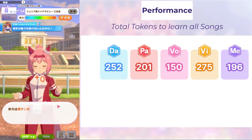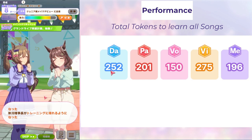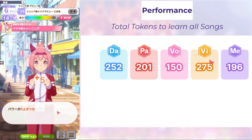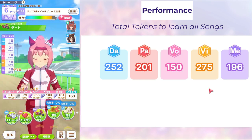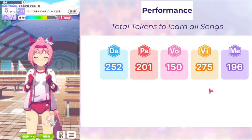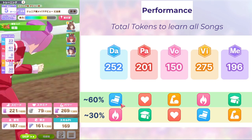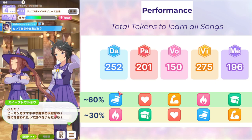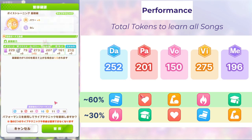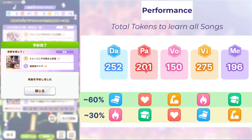Now let's talk about performance first. You're going to need this many performance tokens to get all the songs. The total is heavily weighted toward dance and visual. Luckily, we also know which type of trainings weigh toward these performance tokens. For instance, if you want to get dance tokens, you might want to look into speed because there's a 60% chance you'll get dance tokens. Or if you want passion tokens, invest in stamina because there's a 60% chance that when you're training stamina, you'll also get some passion performance tokens.